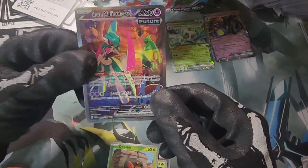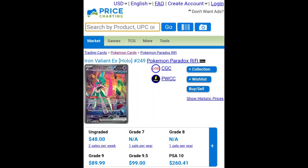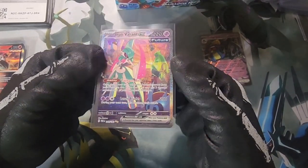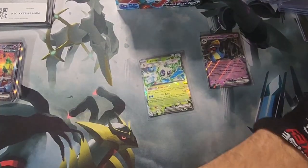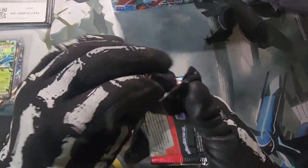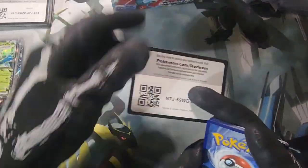We will take that Iron Valiant EX future! Let's see what that one's going for on Price Chart — this has to be a real nice one, this is a chase card for sure. The highest graded one I saw on Price Chart was a PSA 9 and it sold for $90 last month. PSA 10s can go up to $260 — imagine that! We will absolutely send that one to get graded, hopefully that's a 10. Absolute hit right there.